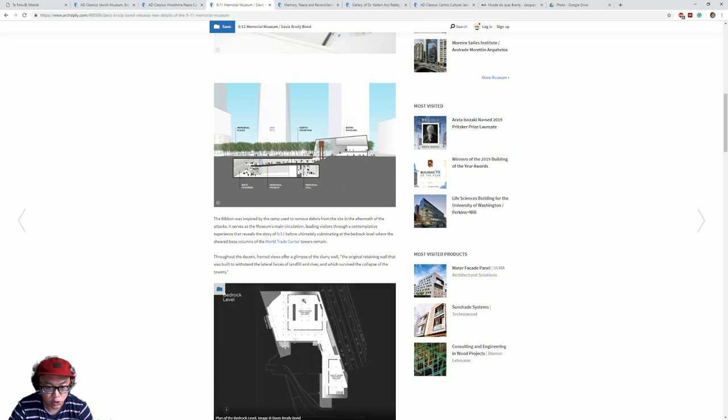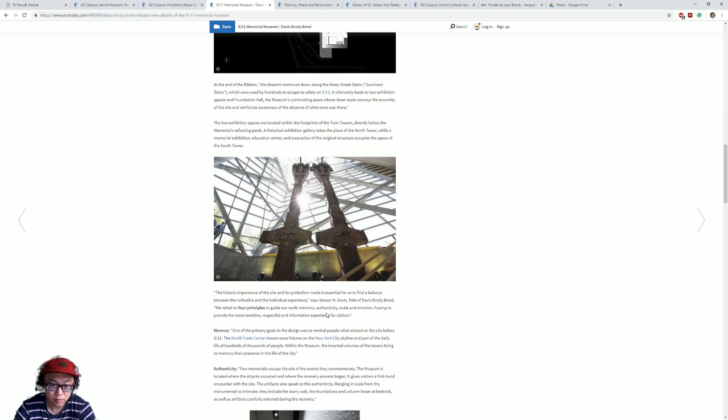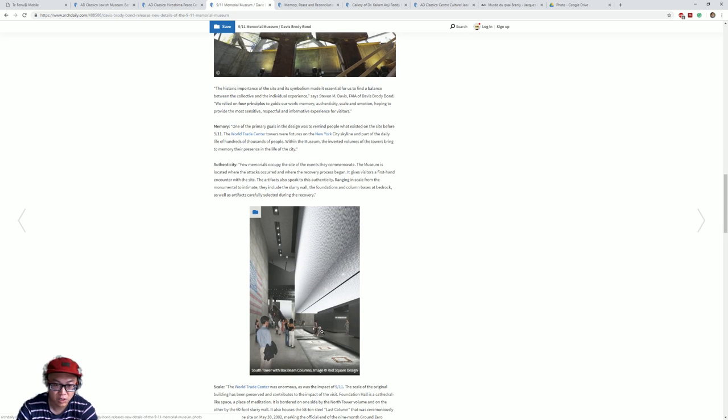I'm also going to look at the 9/11 Memorial Museum — there are the two memorials of the twin towers and the museum is in between. It would be good to study how the museum relates to the memorials, the type of experience they create to tell the stories of the event, and how they display the exhibition.